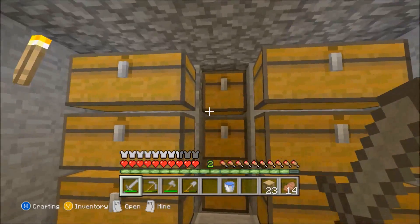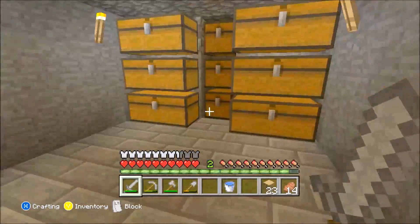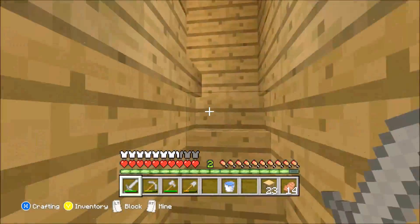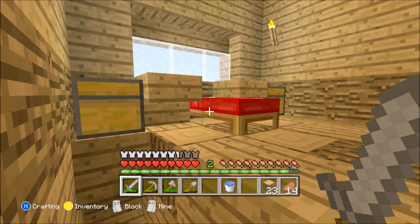Down here, I just built a little tiny room with all our little valuables and different things with the chest. It's really bland and boring. So in this episode we're going to spice this room up a bit, spice the house up a bit, and spice our farms up a bit. I'll see you guys when we start working on the different things.